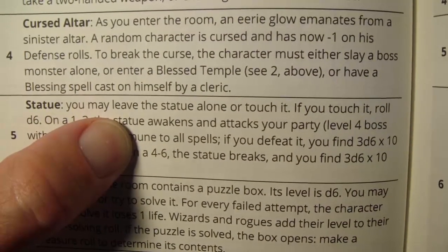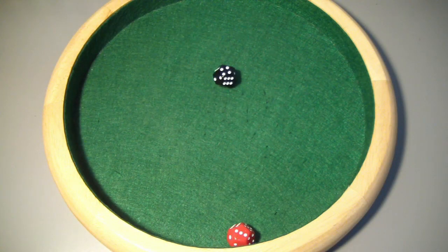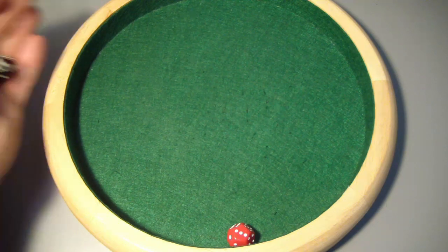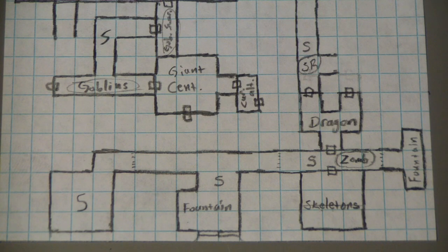Or have a blessing spell cast by a cleric. Who is going to have minus 1 on their defense rolls? Using our marching order of wizard, dwarf, rogue — roll a d6, 1-2 wizard, 3-4 dwarf, 5-6 rogue. The wizard is cursed. Not a good situation.